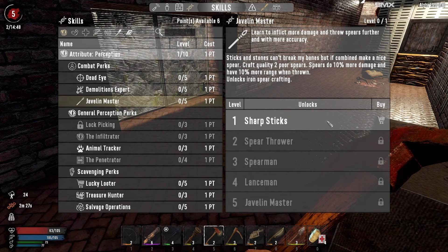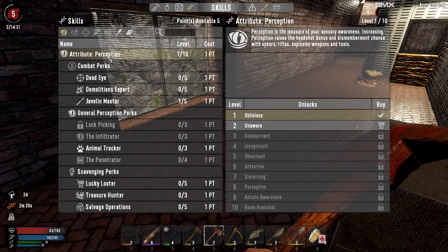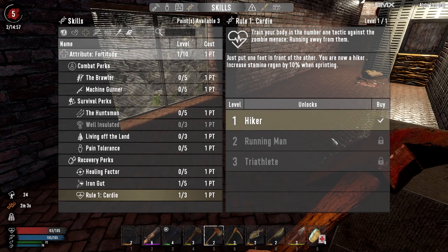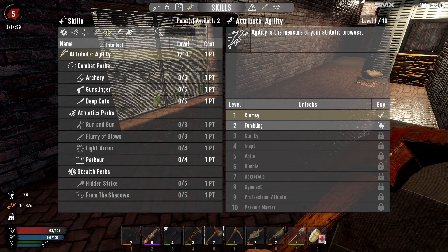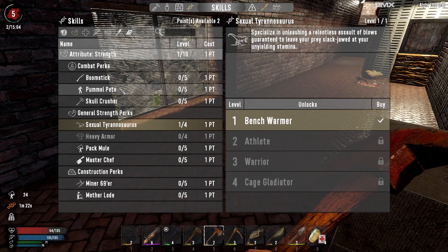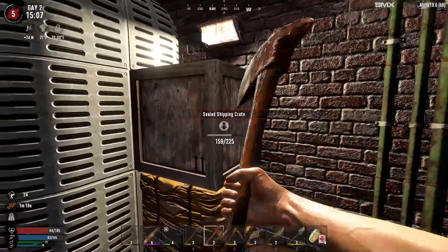Alright, let me check real quick the skill points because we're waiting on this one. So sharp - this one is going to do spears do 10% more damage and 10% more range when thrown. Alright, and then Perception - Lucky Looter, definitely need that. Treasure Hunter, no. Salvage, maybe later. Demolitions, Deadeye - that gives me more damage with rifles, that'd be cool. Alright, and then over here - Cardio. These are all like the early game ones that we've got to get done. Sex Rex if we can do it. I think that's it. Maybe I'm missing it - it's under this one right? There we go, okay, I think we got all the main ones.